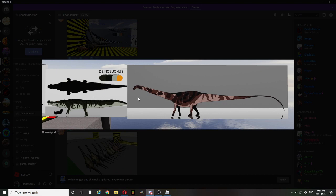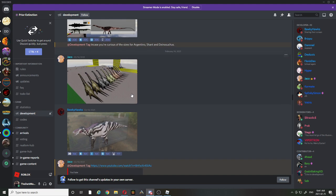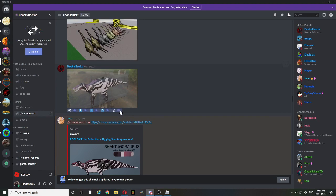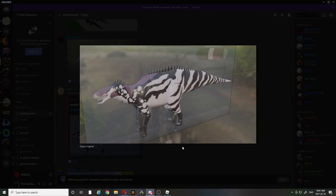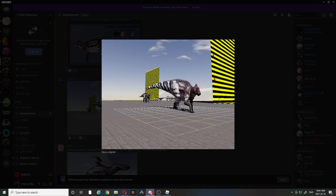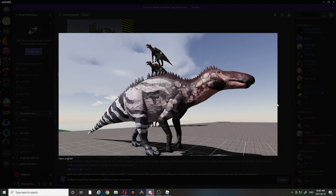This is Dinosuchus compared to the Diplodocus model. And here are all of the Camarasaurus skins — pretty sure it's Camarasaurus. Here's another Shantosaurus. Some of the work is actually really nice. The Shantosaurus looks super nice as well. There's a lot of Shantosaurus posts.